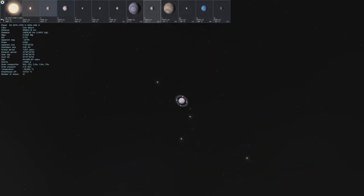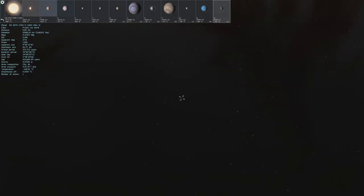It is a cool desert, so it is negative 50 degrees. And over here I think I see a frozen ice world. Let's go check this out.